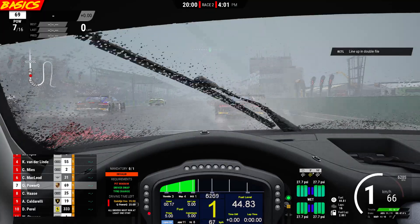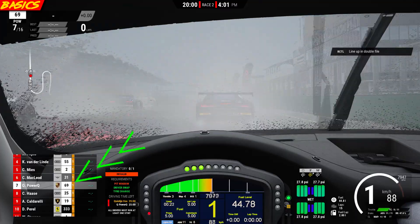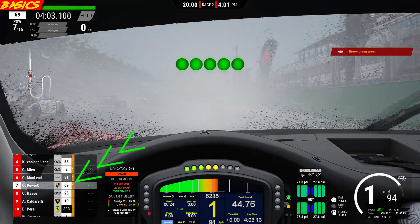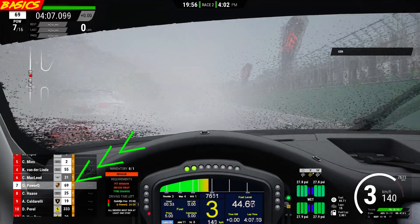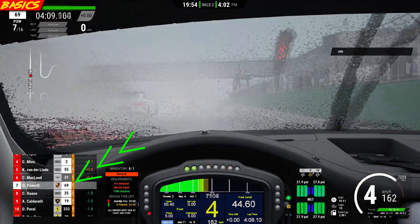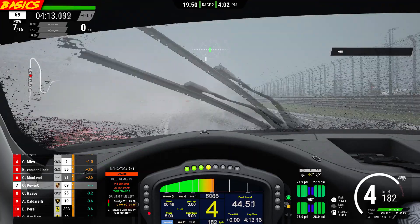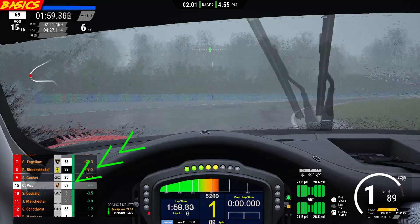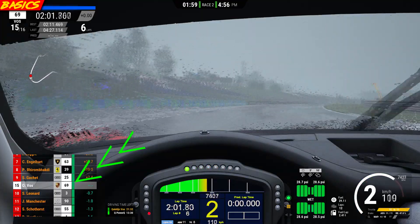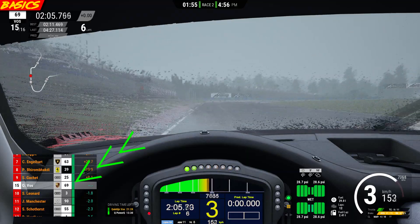If you're unsure if there's a mandatory pitstop in your race, you can see it right here on the race leaderboard. If this rectangle is yellow with a number in it, you'll need to complete that many mandatory pitstops before the race is over, and sometimes within a pit window. When this rectangle is green, it means you don't have any more mandatory pitstops and you don't have to go into the pits if you don't want to.